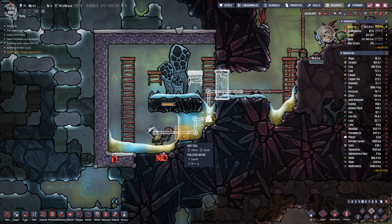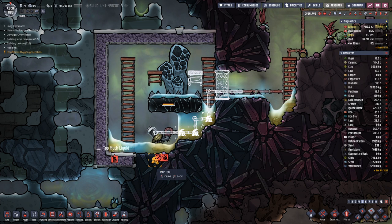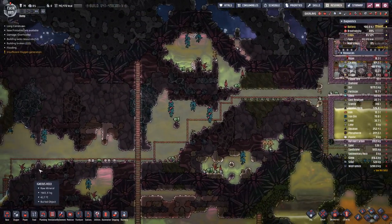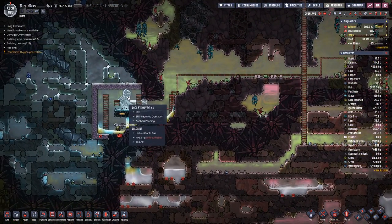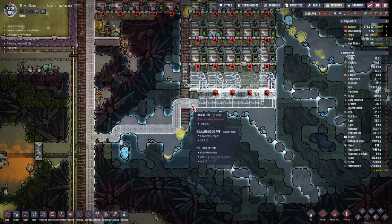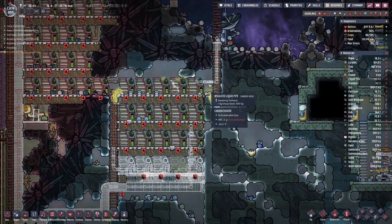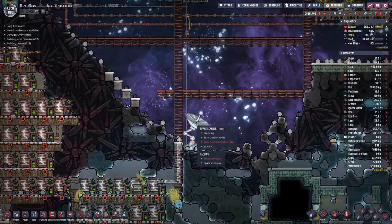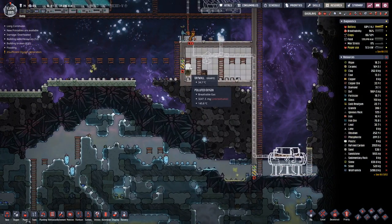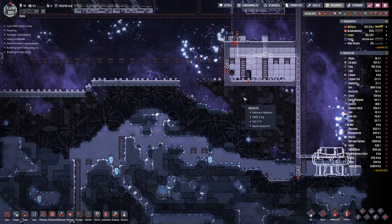Unfortunately we do have a bit of polluted water in here that we will not do. We dug out this cool steam vent and made quite a bit of progress here for the wiring and the plumbing. All that remains is to connect this to here and then some.